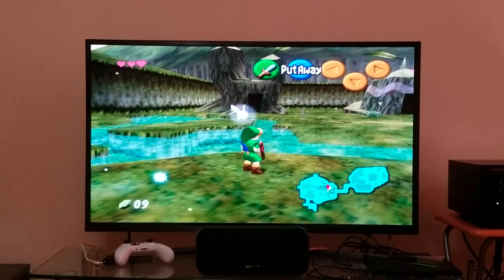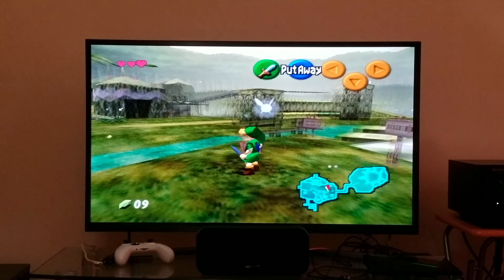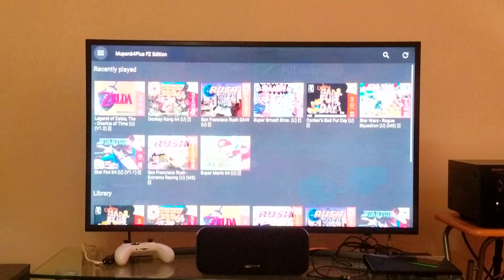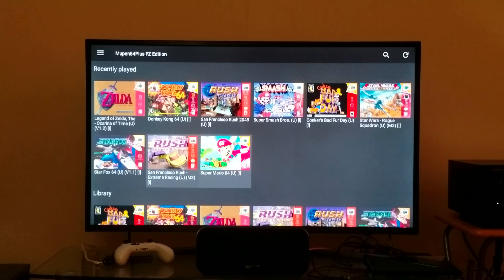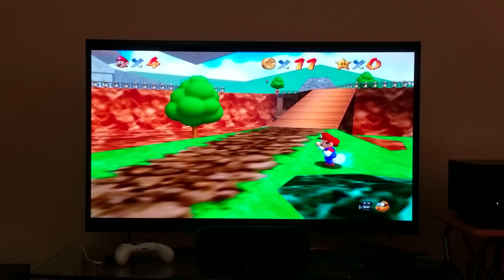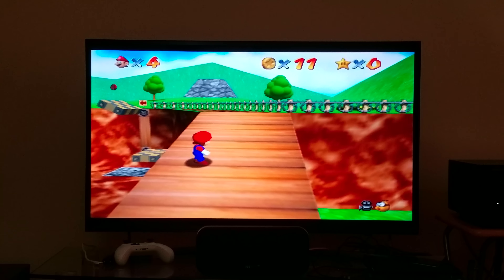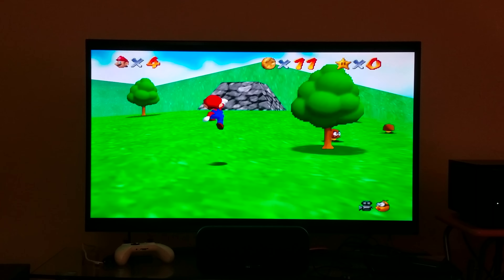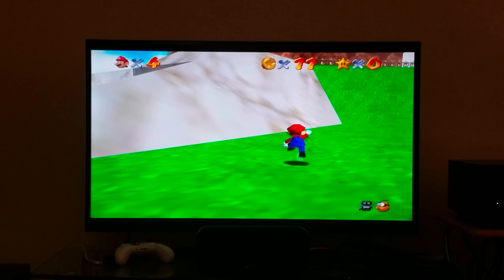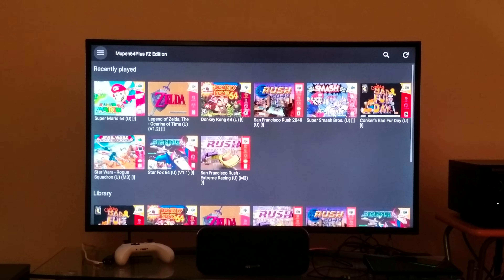Look at that, look at the motion — look how smooth that is. That's insane. Let me demonstrate another game: Super Mario 64. Look how gorgeous this game is. Look at the way these things are moving — no slowdown whatsoever. Absolutely stunning. So there you go, that is the Nintendo 64 emulator running on the Nvidia Shield.